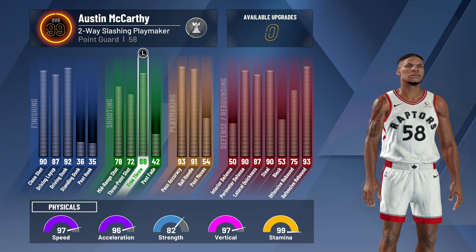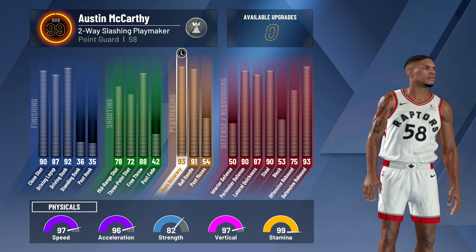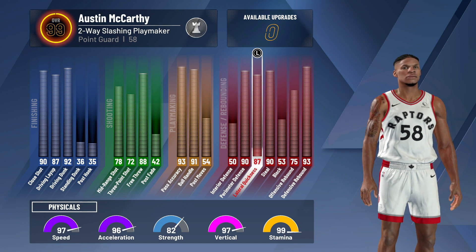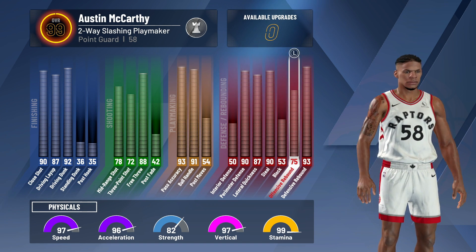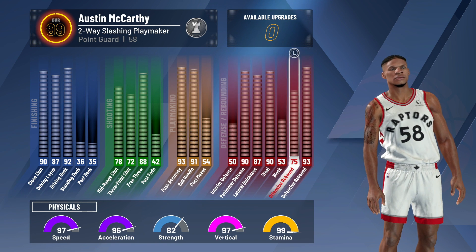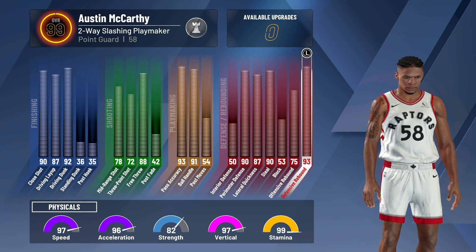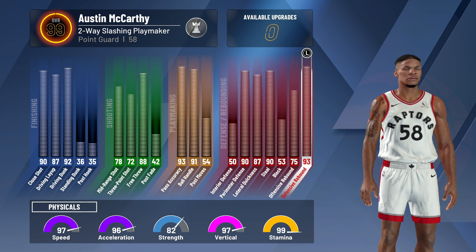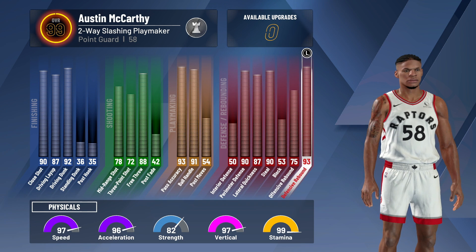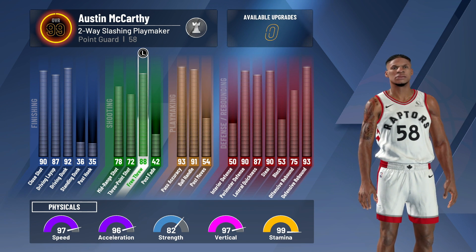If you saw this in the last video from last week, you can skip ahead. But I just want to show you guys what we're working with in this gameplay. As you can see, 91 ball control — you can speed boost all the time. The defense is crazy, the rebounding is insane, the three-point shot is a 72 so they have to respect that, and the driving dunk is a 92. Overall the build is just so versatile. And what separates this from the playmaker shot creator or the offensive threat is the defense.